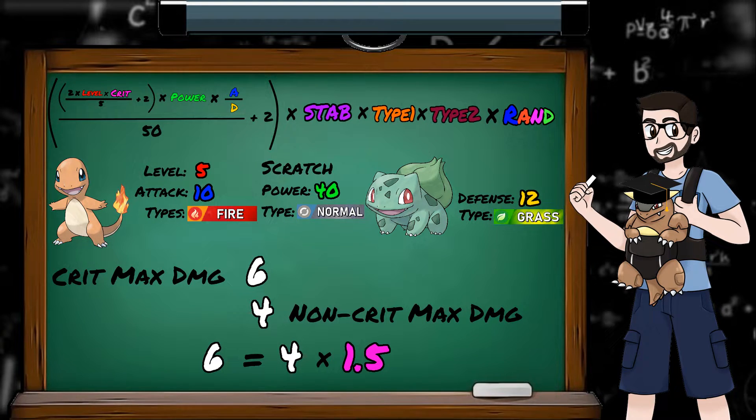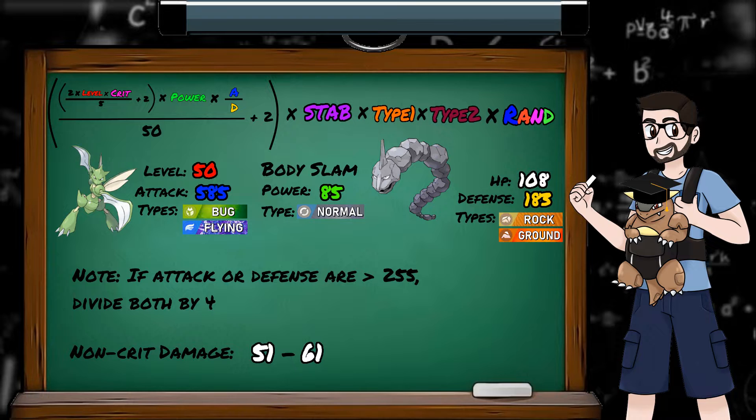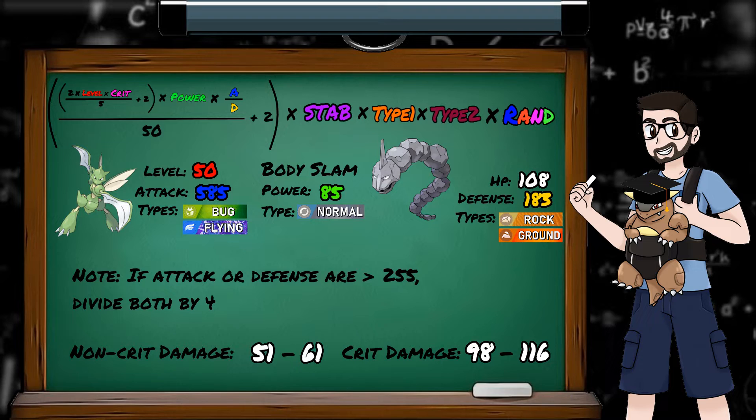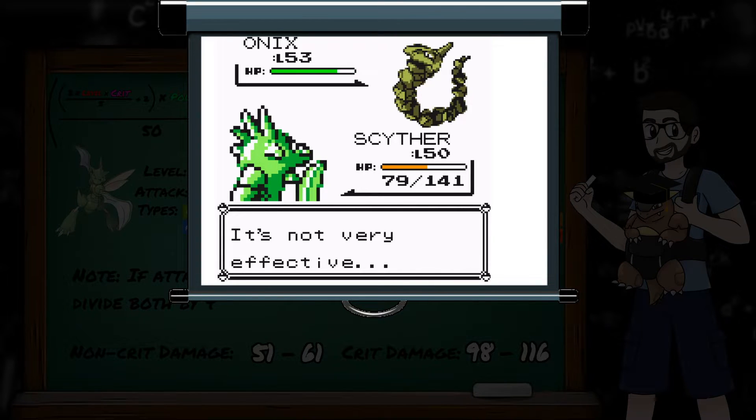Let's see the critical hit damage modifier in practice. I have my level 50 Scyther and he's fighting Bruno's Onix. I've only given myself normal type moves, and so to compensate for Brock's resistance, I'll be using Sword Dance 3 times before attacking to massively increase my attack stat. Looking at the non-crit first, entering our values into the formula gives us a range from 51 to 61. And as we can see, that looks correct, as Onix has 108 health and we did about half. Now for the crit — adding our times 2 modifier to the level gives us a range from 98 to 116, so we should either one shot or get very close to a one shot. Well... that did less than the non-critical.